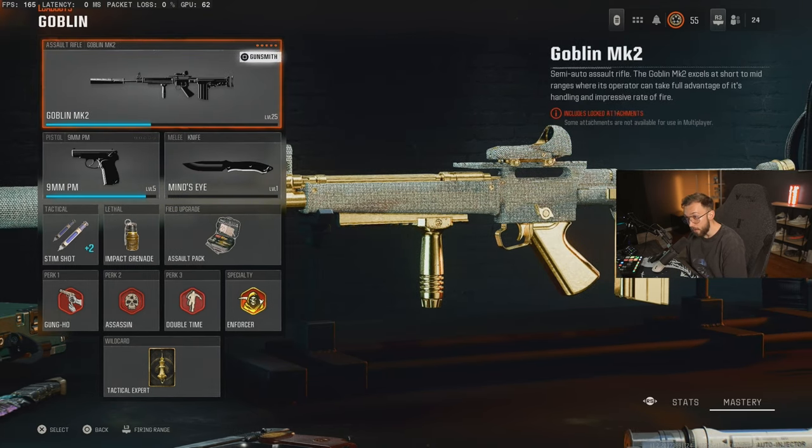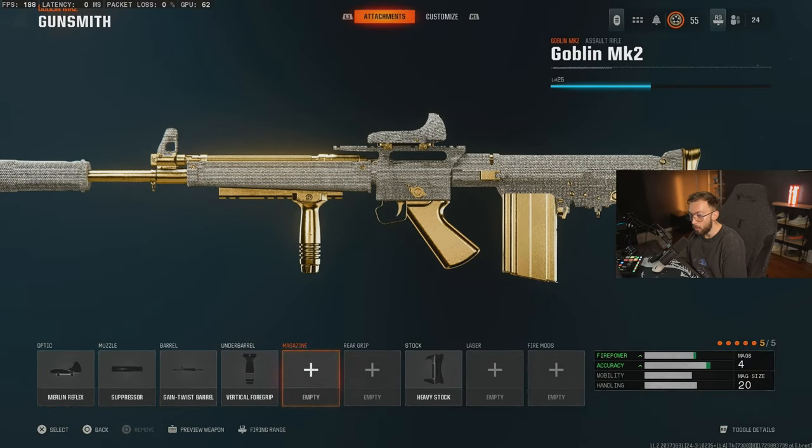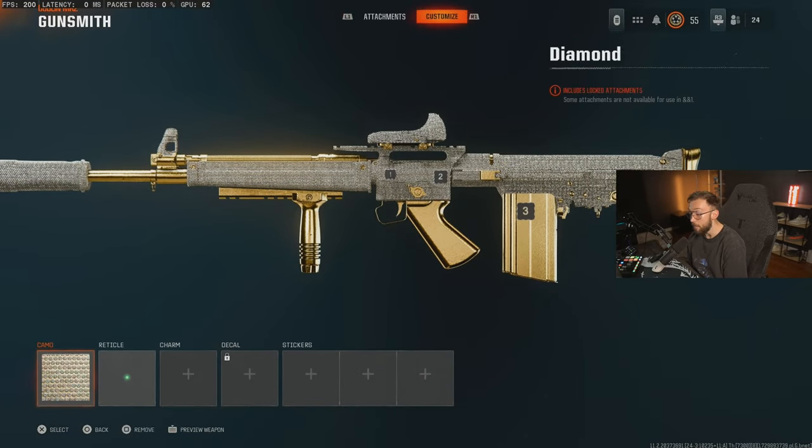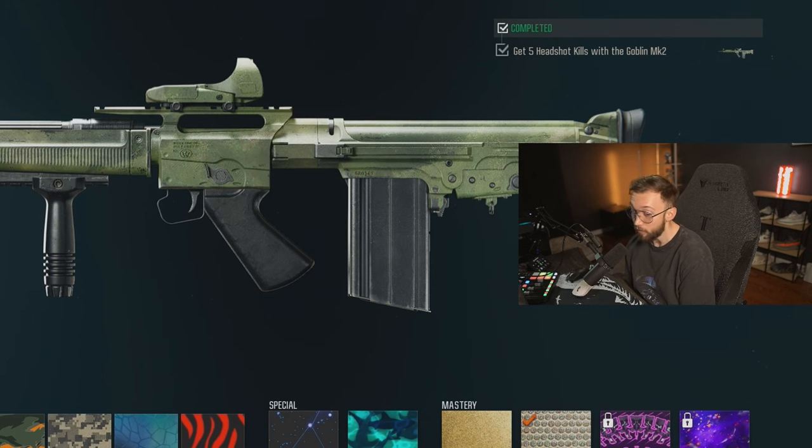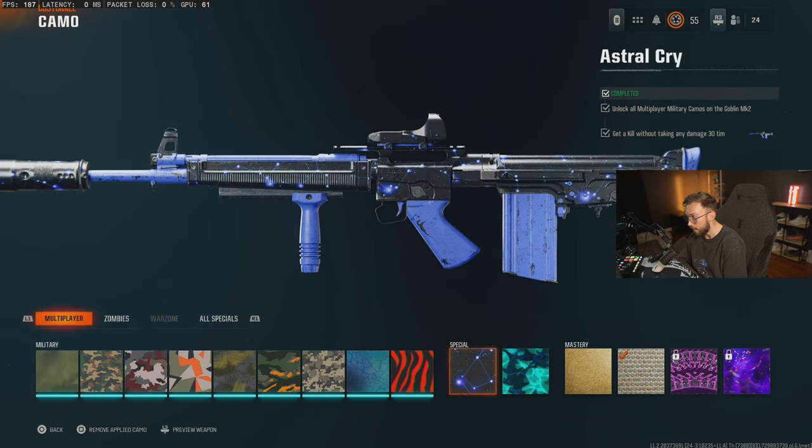Moving on to the fifth AR, we have the Goblin MK2. This is the only AR that is not fully auto — it is a semi-auto, not even a burst. It's a semi-auto AR. It's kind of annoying, but it hits like a truck. Get your headshots knocked out, then get a kill with taking no damage 30 times.